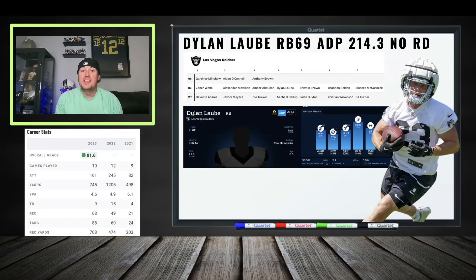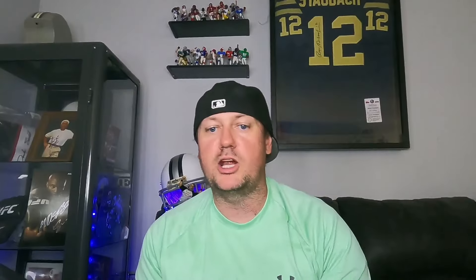Dylan Laube catches balls out of the backfield and is explosive. If the offense is checking it down to running backs and something happens to Zamir White, he could get you some fantasy production — very good for PPR. You're probably going to look at him off waivers, not drafting him. Those are the running backs we're looking at today — some with upside, some we're building strategy around, some we're looking to pick up off waivers. Let me know what you think in the comments and hit that subscribe button.